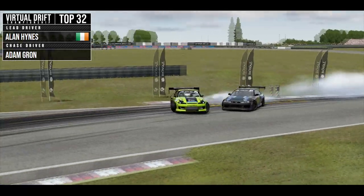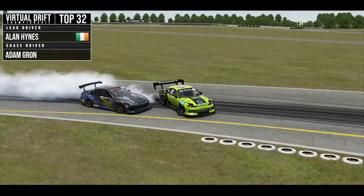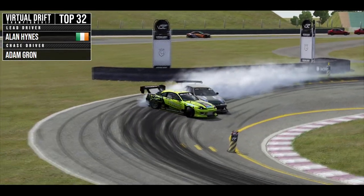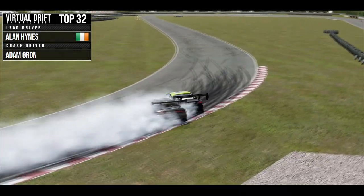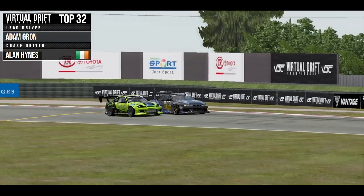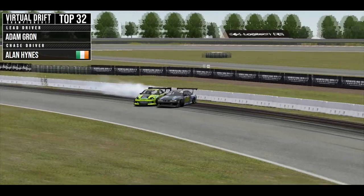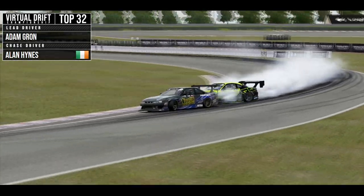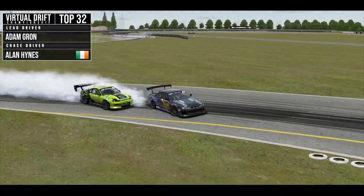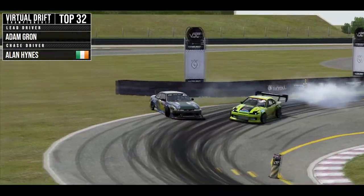Adam is with us all the way. We gave him enough room at clipping point 2 through to 3 and into 4. He's a bit shallow in places, not as smooth or fluid into clipping point 6 and into 7, but he's right with us all the way. In the chase position, he kind of cuts us off badly going into clipping point 2, which forced me onto an inner line. I wasn't sure if the judges saw that. Coming across the remainder of the run, we transitioned nicely into clipping point 6, and then there's a bit of contact.